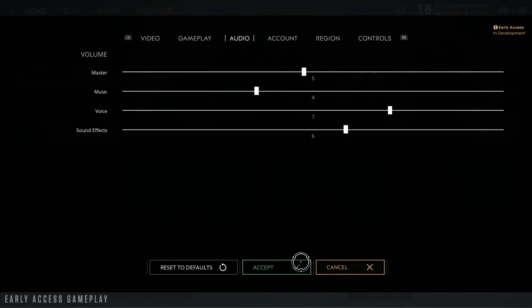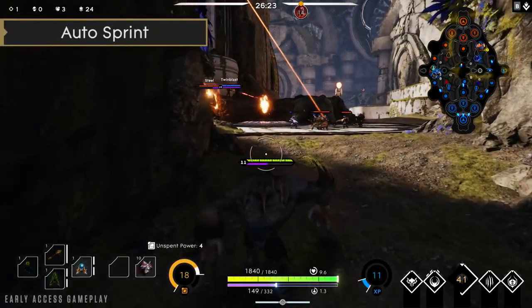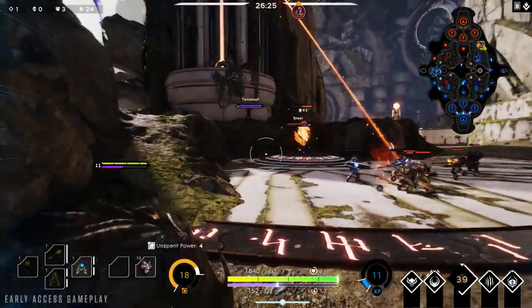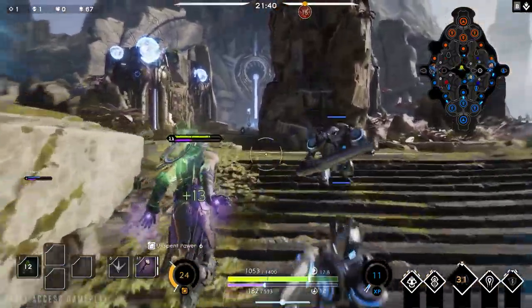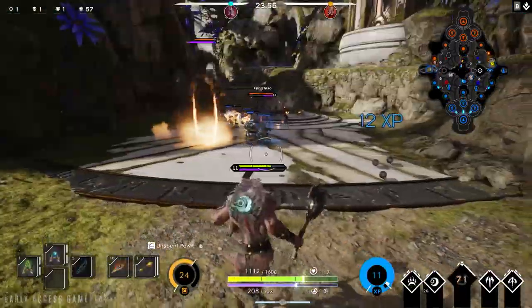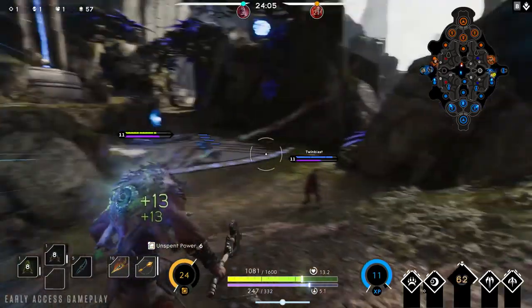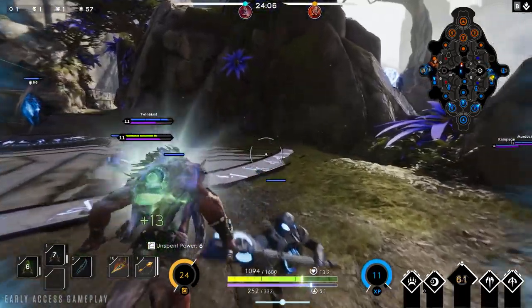Now let's talk gameplay updates. We've made an adjustment to travel mode and tweaked the way it works. After 4.5 seconds of not taking damage or using abilities, you'll enter auto sprint. This works the same as current travel mode, except you will no longer be rooted when taking damage. This should simultaneously improve usability and reduce some of the more punishing aspects of this feature.